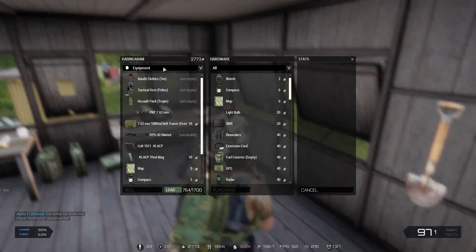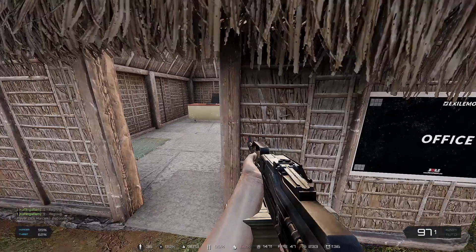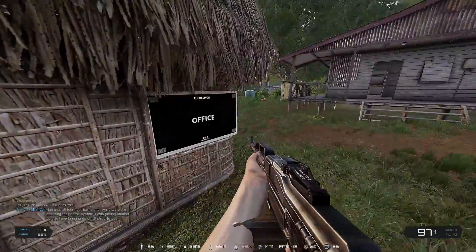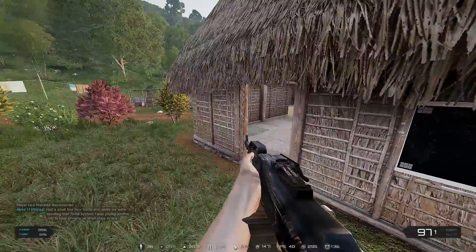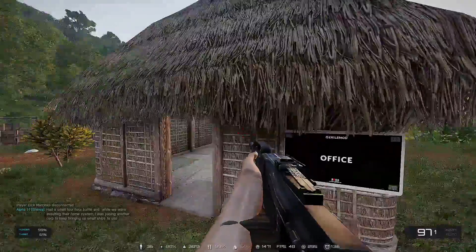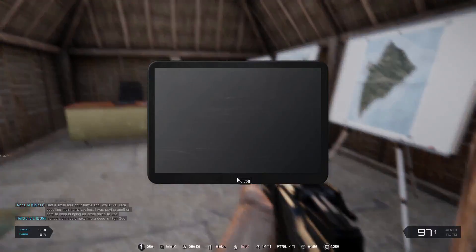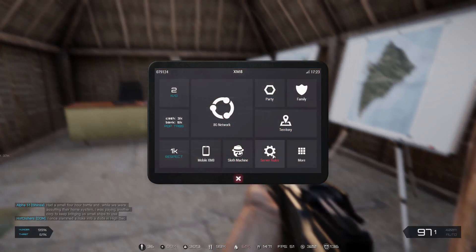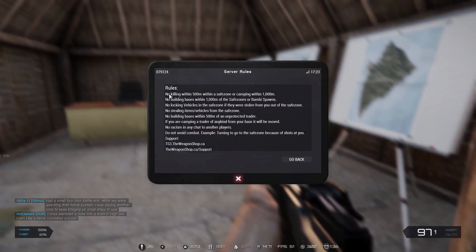Here is the office. You can buy territory flag kits here, and it will allow you to be able to build on any portion of land that you want, as long as it is within the rules. You can find that out by pressing 6, which opens up your iDroid. Turn it on and a lot of times there are server rules here that you can read.